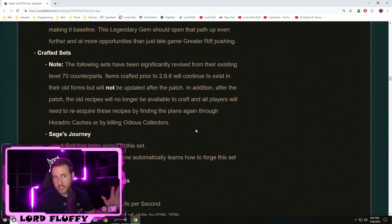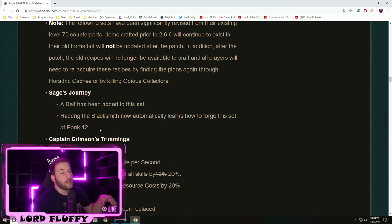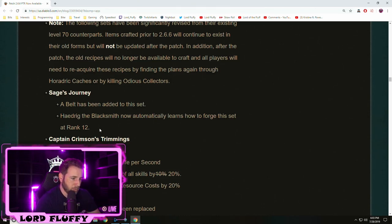Another big change in 2.6.6 is the crafted sets getting an overhaul. Sage is finally getting a belt slot so we can use it as a Necromancer for the first time ever, and it's more viable across all classes. Importantly, Haedrig will automatically learn it at rank 12 — so when you finish your challenge rift at the start of a season and level him to rank 12, you'll have the recipe available. As soon as you run your first bounty mat run, you'll be able to craft the Sage Set, which could be really good for early season.